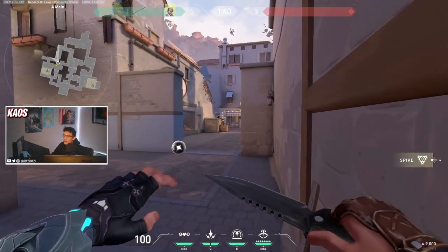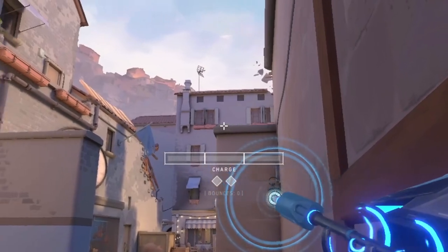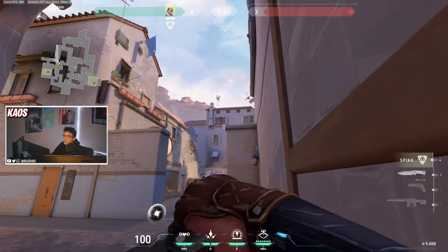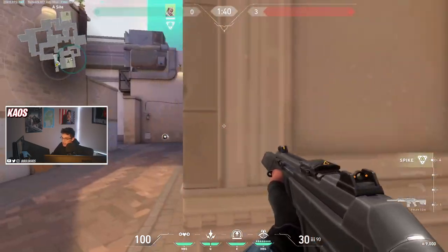If you want to do that same arrow but don't want to go all the way back to set it up, you can do it from this corner here. Just aim for the flower pot to the right of this wall and do a one bounce, fully charged dart — it'll land on that wall and do the exact same scan for you and your teammates.